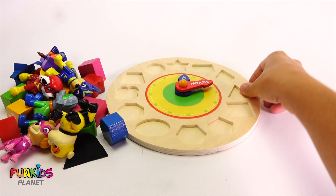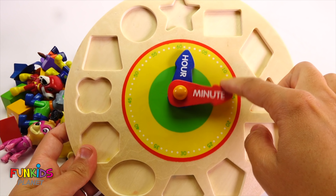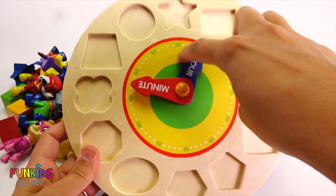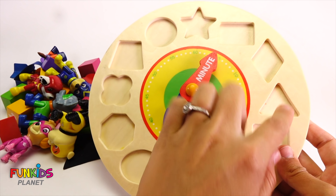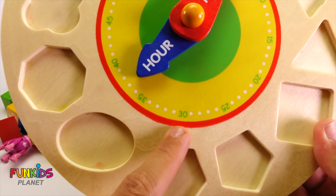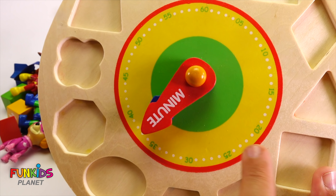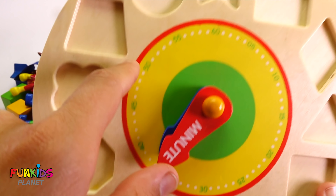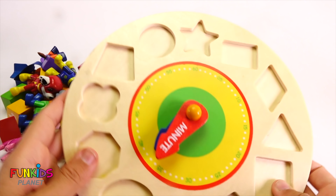Hi guys, look what we have here. It's a clock. We have our minute hand and our hour hand, but we don't know where all the times are. You can see right here it goes five, ten, fifteen, twenty, twenty-five, thirty, thirty-five, forty, forty-five, fifty, fifty-five, sixty — but what about the numbers on the outside?